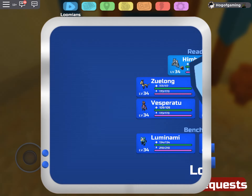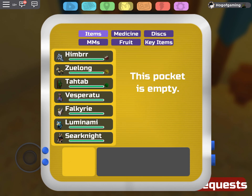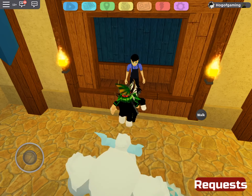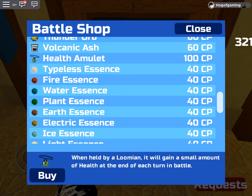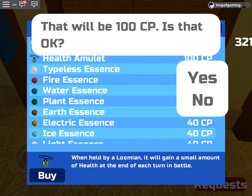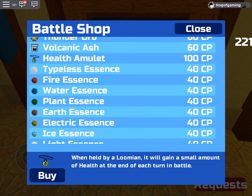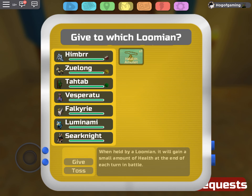Let's give the electric essence to Zoolong. This will also be good for story mode as well, not just PvP — it's for the whole game. For Himber I want to give this guy a health amulet. The health amulet is basically the same as leftovers, and leftovers are pretty good in Brick Bronze. Let's give this to Himber.